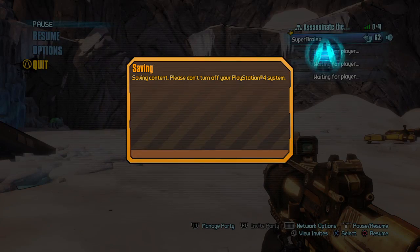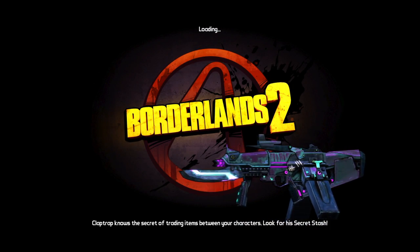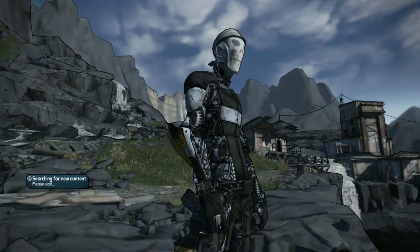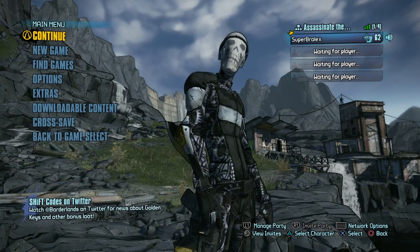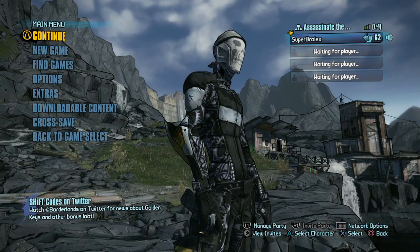But yeah, that's two Wilhelm kills. Like I said, you simply save and quit, and that's all you do. Then do it as many times as you want until you get — I think it's a Logan's Gun, and I want to say Rolling Thunder, but I might be wrong. If you found that helpful, leave a like, and I'll see you in the next video. Cheers.